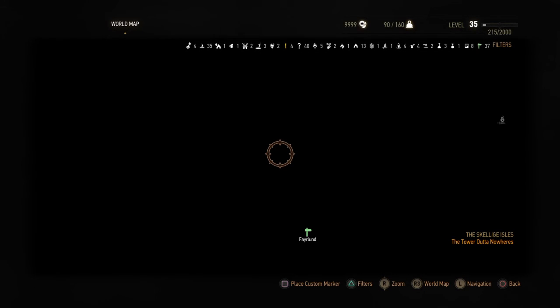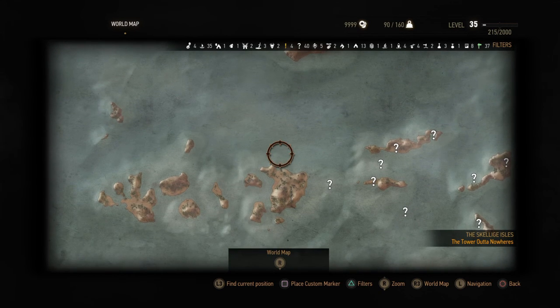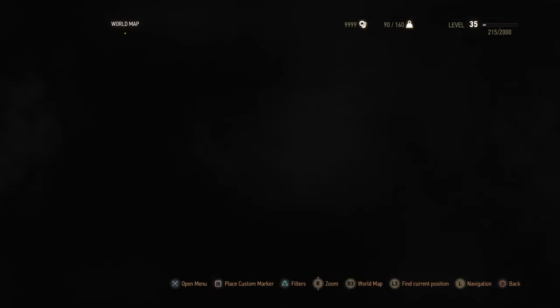Hey guys, how y'all doing? The Weirdable here. Just thought I'd show you this really strange glitch that I encountered whilst fighting the griffon. Basically I just fell through the floor and it transported me to the top of the map. Really, really odd.